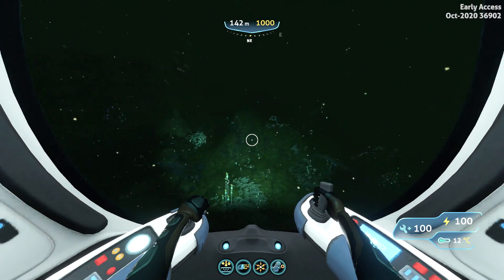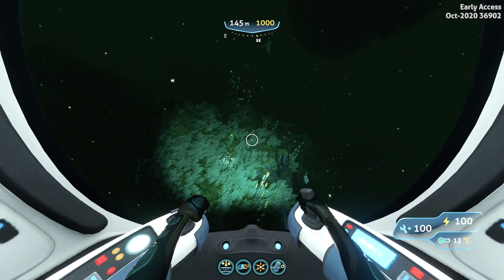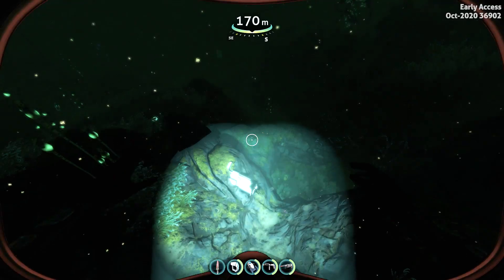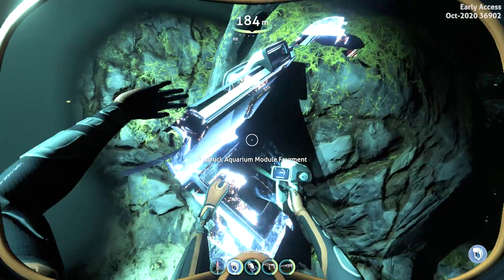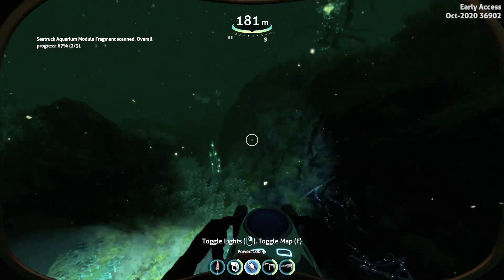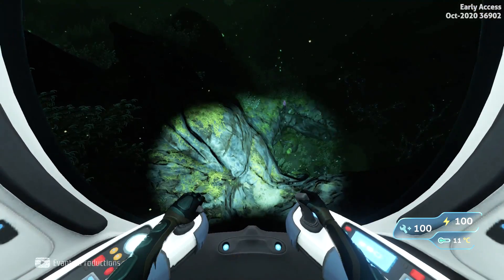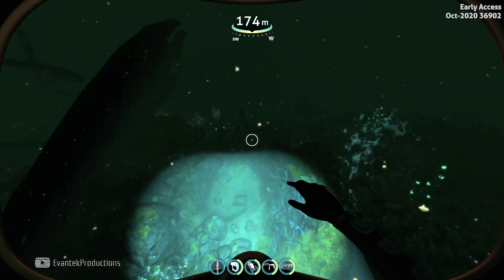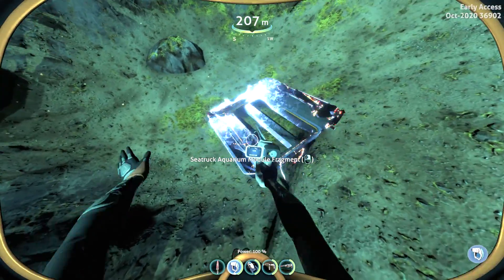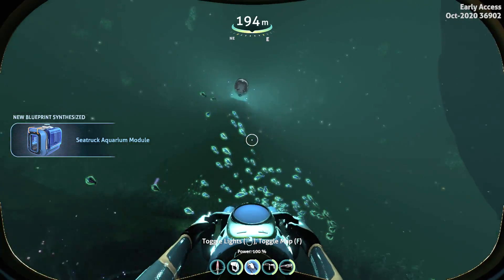And there it is — there's the second aquarium module. Let's get out here and scan it in. Aquarium module, two out of three. They're kind of scattered very thinly and scarce around this area. We found the third part of the aquarium module right over here. New technology acquired. Now let's look for the other pieces.